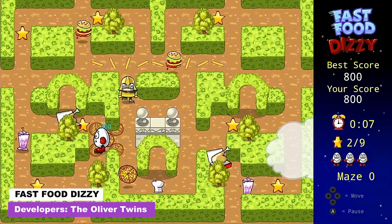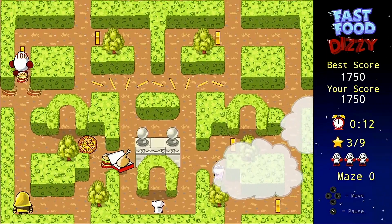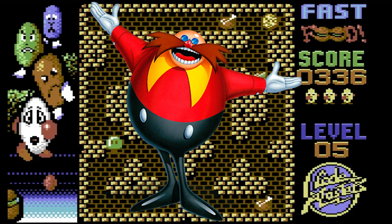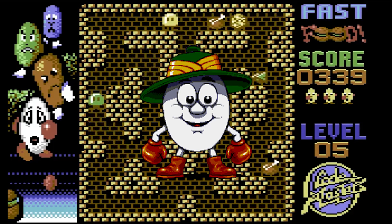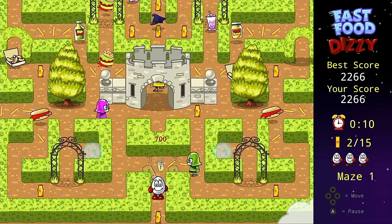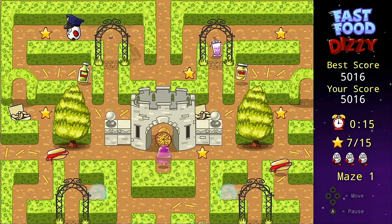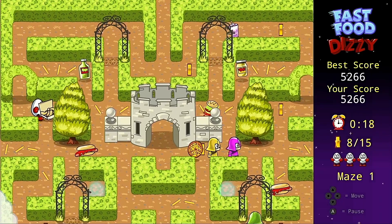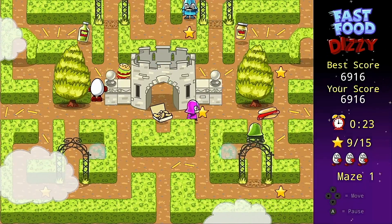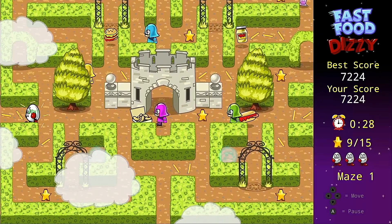Moving on, we have an absolute classic from the Commodore 64 era — Fast Food Dizzy, a pretty faithful remake of the original game featuring Dizzy the egg, a well-known hero and mascot of British gaming in the late 80s and early 90s. Fast Food Dizzy is essentially a Pac-Man style game where instead of eating dots and avoiding ghosts, you travel around a maze grabbing all the food whilst avoiding robots. Even 20 years on the game still offers plenty of nostalgia, and if nothing else it's worth picking up Fuse Player just to play this game.